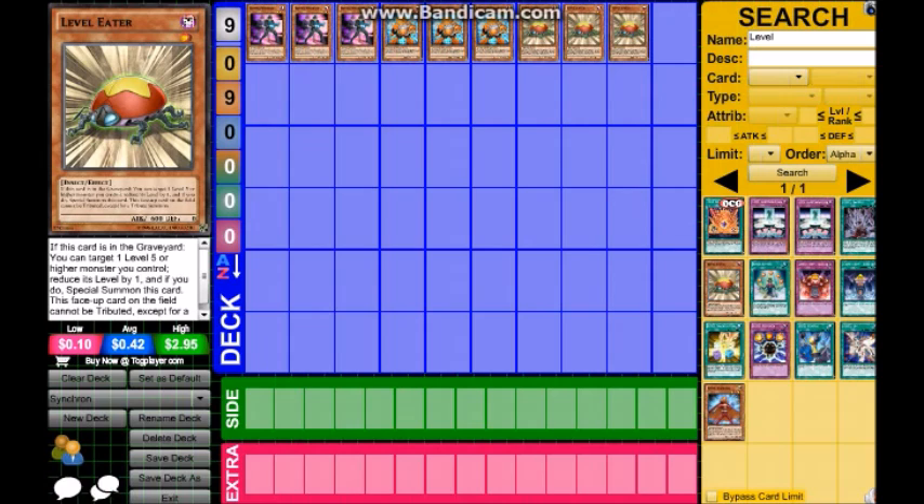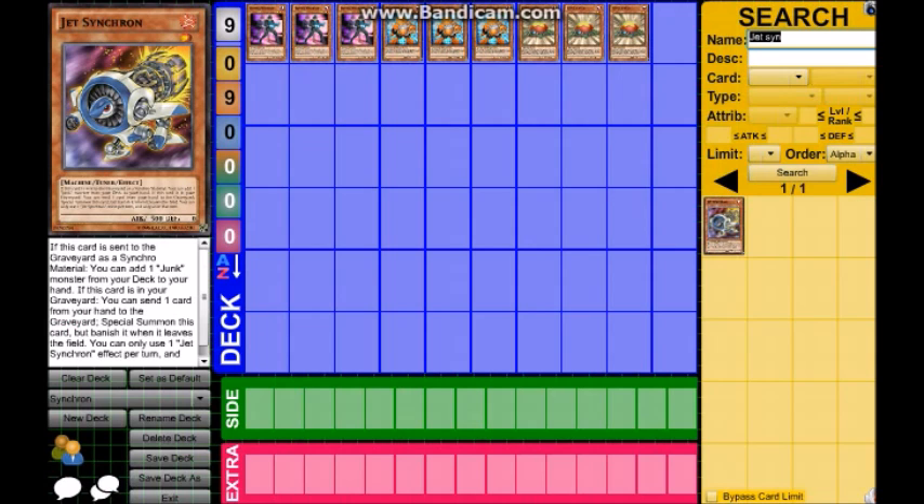Next up is Jet Synchron. If this card is sent to the graveyard as a synchro material, you can add one Junk monster from your deck to your hand. If this card is in your graveyard, you can send one card from your hand to special summon this card, but banish it when it leaves the field. You can only use this once per turn. It's a fantastic level one tuner monster — combines well with Level Eater, it's recurring with its revive ability, and can call Junk monsters. It can also be summoned by Road Warrior.